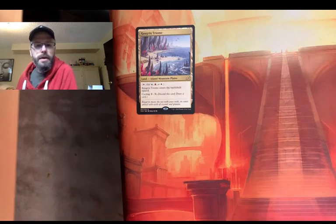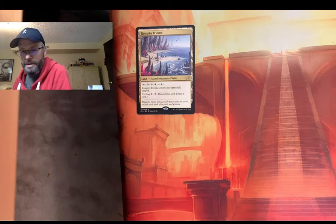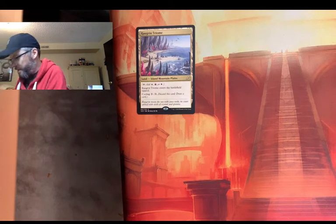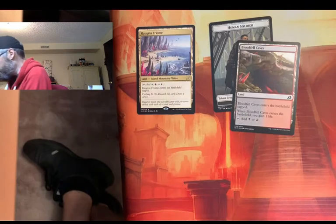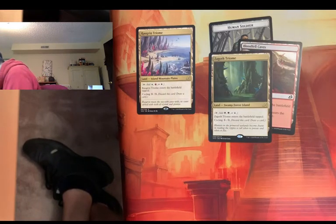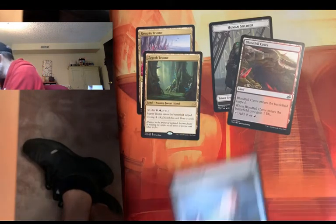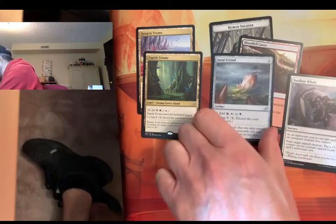Let's see if there's another good pack here. This is fun, right? Wow, three minutes per pack — that's gonna be great. Did they change the packaging? I think they changed the packaging, it's a little harder to open. Or I just haven't done this for a while. Human Soldier. Bloodfell Caves. Oh — Zagoth Triome! That's the Sultai one, so you know it's gonna be a favorite of mine. And a crystal that can create different colors of mana — that's cool for your commander decks. Swallow Hole — tap or untap a creature, exile, put a little blink spell. I like this, I'm gonna put this in the good pile.